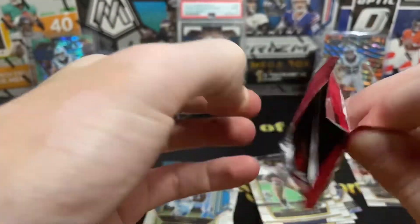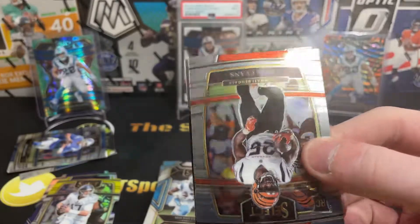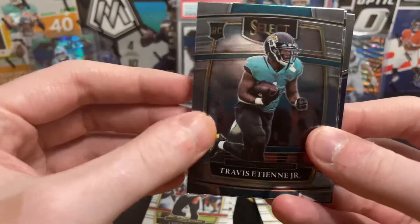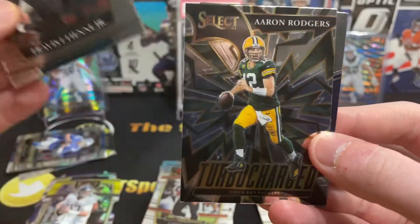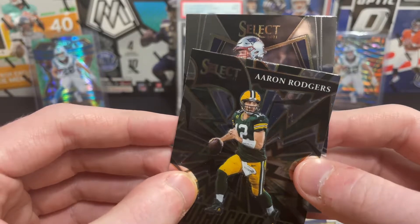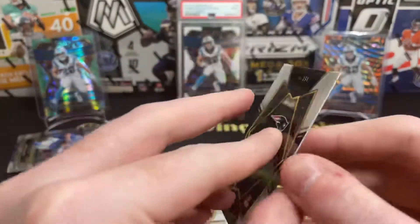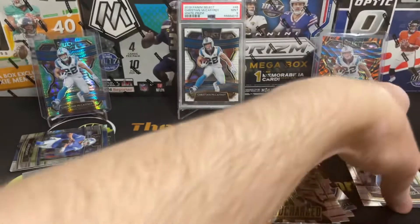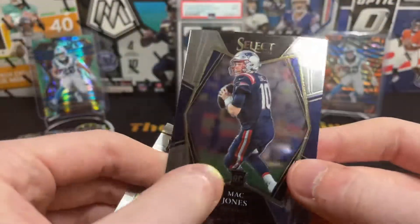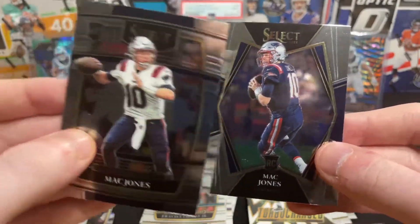Last pack to open up, but we do have that set-aside card — it leads me to believe that's an autograph. Chris Evans — Captain America. A lot of rookies. Travis Etienne Jr., Aaron Rodgers on the Turbocharged insert, and for the Patriots — another Mac Jones. This is a premier level, nice. Well, this one is a little beat up — might be able to clean that out. Haven't pulled any base Mac Jones cards all year, and got two of them in this box alone.